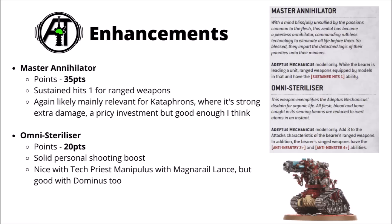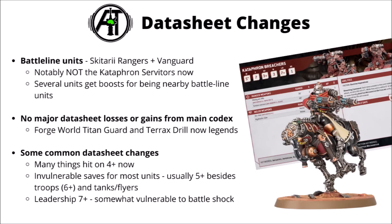Overall the supporting options for the RAD Cohort aren't too bad — a bunch of usable stratagems and decent enhancements. Perhaps the Bombardment Rule is the biggest question mark. Against a couple of armies it could be somewhat disruptive, but against some matchups it's going to do almost nothing. Moving on, let's talk through the Adeptus Mechanicus datasheets. Broadly speaking, there are no enormous changes to the lineup — we've lost the Forgeworld Titan Guard and Terax Drill to Legends, still playable in match-play but left out of balance passes.